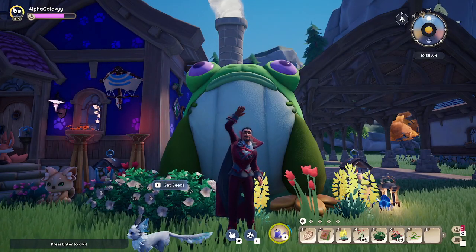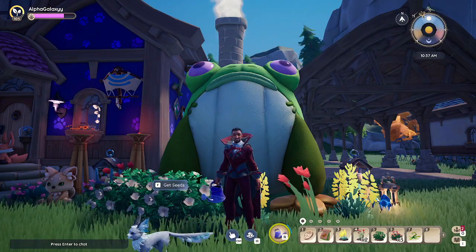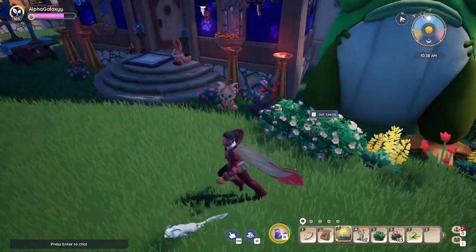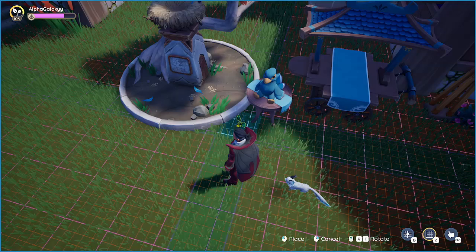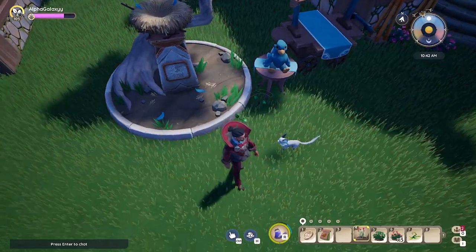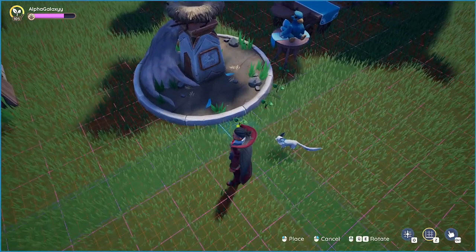Hello everybody, Alpha Galaxy here. Are you guys excited for this new spring update from Palea? We now have these awesome seeds that you get from bugs around the map, and today I'm going to show you where to find each bug and what bug drops what, so that you can plant them and also have this addition to your home plot.